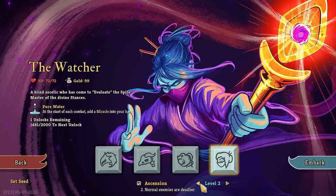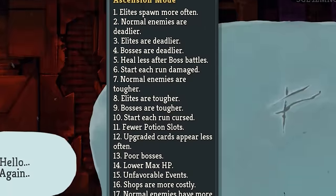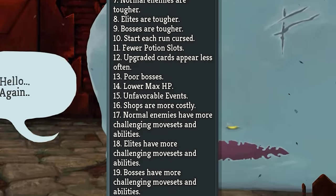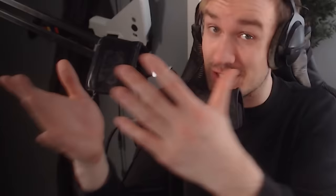Good morning, YouTube. Today's video is gonna be my first ever Ascension 20 run on the Defect in Slay the Spire. For those who don't know, Ascension is basically whenever you beat the game, you ascend and add one more difficulty layer. By the time you make it to Ascension 20, you have 20 difficulty modifiers stacked on top of each other, all active at once, and your game becomes pain. Basically, the game is hard. I'm trying to beat it. Enjoy.